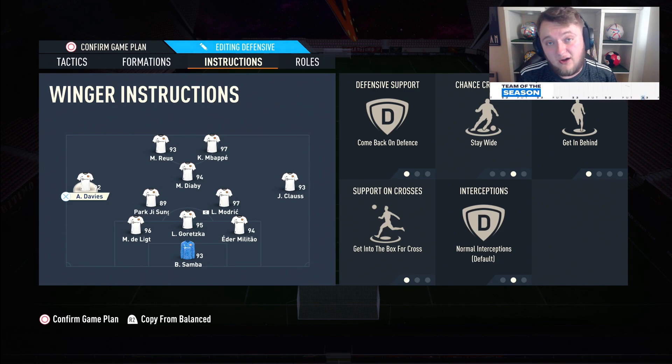For the two wide players, they are on: comeback on defence, stay wide, get behind, and get into the box for cross. Comeback on defence allows the left and right mid to set up in wing-back territory, making it a five-back defensively. Stay wide is because they are your only width — without the wide players this really is a narrow 4-1-2-1-2. Stay wide is crucial.